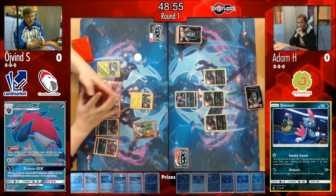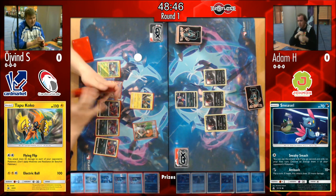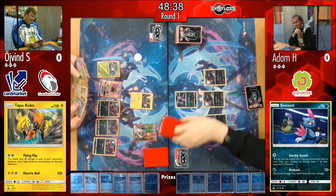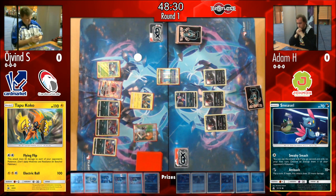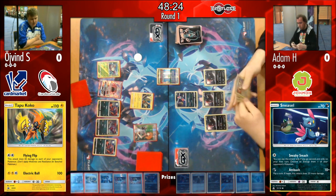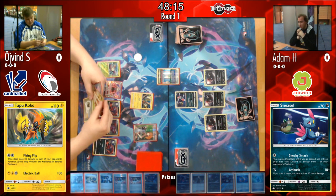Øyvind puts down three Zorua — perhaps being safe because Weavile deals damage according to the number of abilities in play, and since Wimpod has an ability you don't want too many on your bench. In this matchup, Øyvind needs to rely on Golisopod to take knockouts on Weavile sooner rather than later, otherwise Zoroark will start outputting a lot of damage. Adam passes his turn straight away.